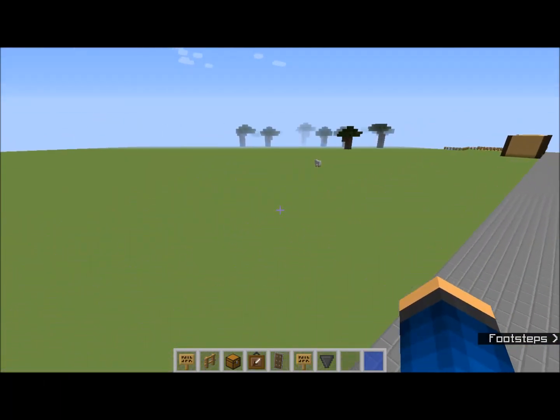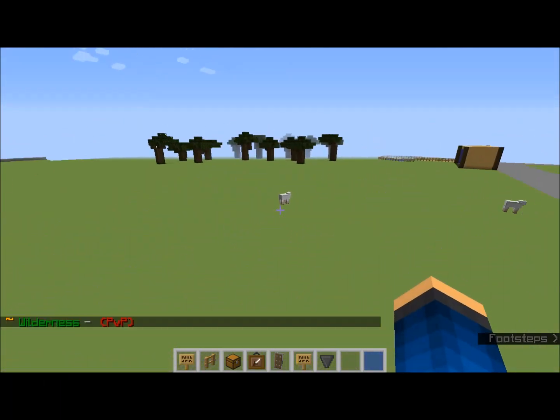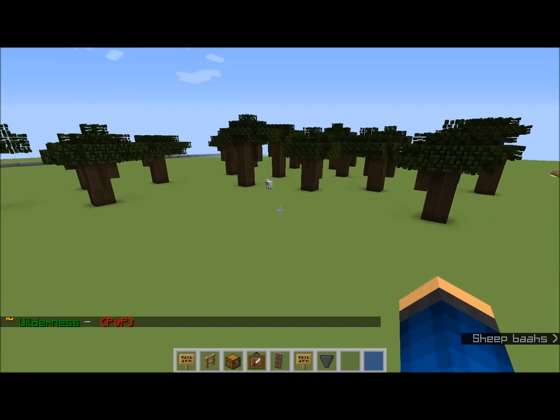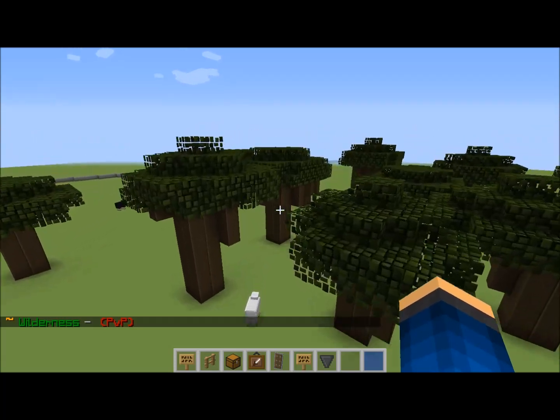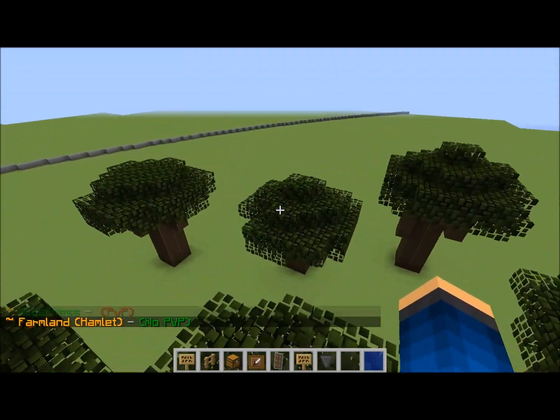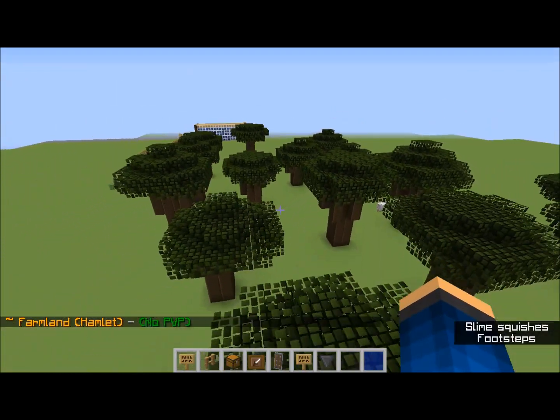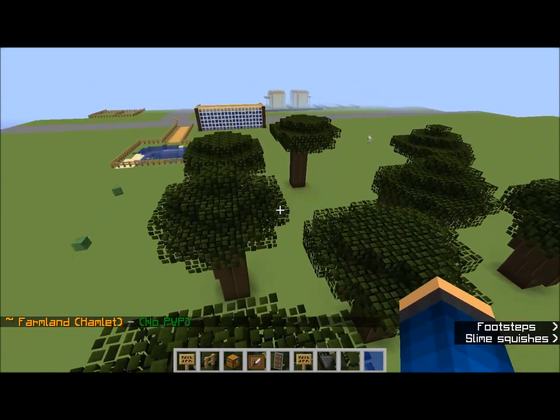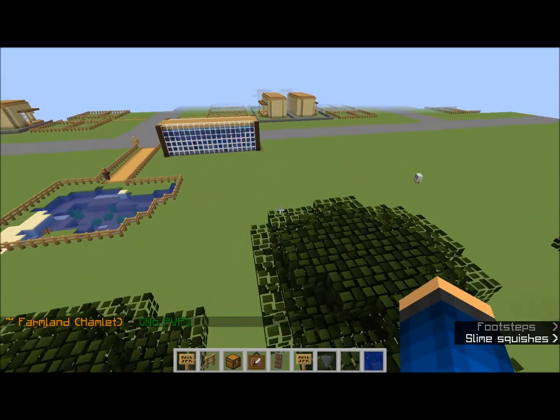I also have the Dark Woods, which I didn't show yet. Dark Woods will be a place where monsters can still spawn, so we'll definitely have to make a barracks or something that sells weapons. You're going to need that.